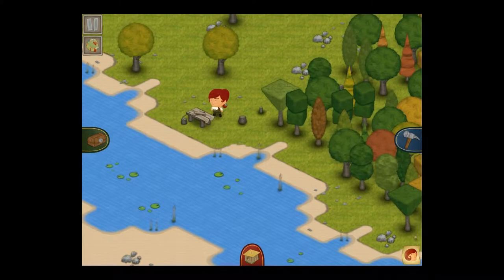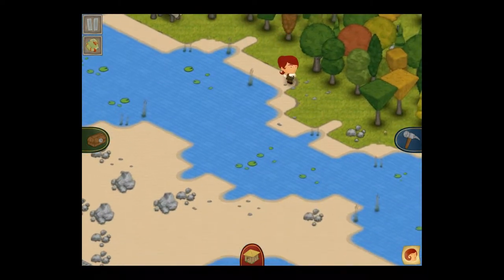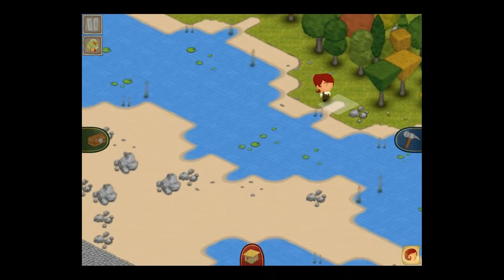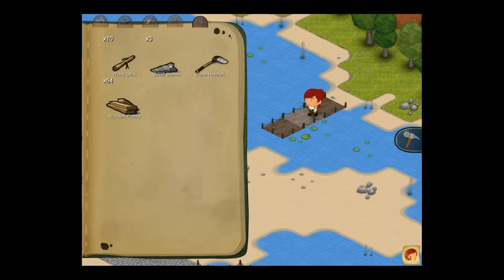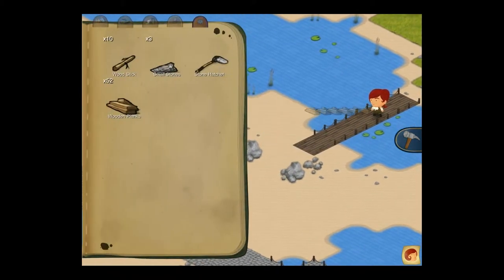So the first thing you'll want to do in this map, after going through the usual steps of getting yourself a hatchet and your first woodworking bench, is to find a nice thin area — somewhere narrow — so that you don't have to use too much of your precious wood getting from one side to the other. It's just dragging and dropping wooden planks, which you can make on a woodworking bench, to make bridges.